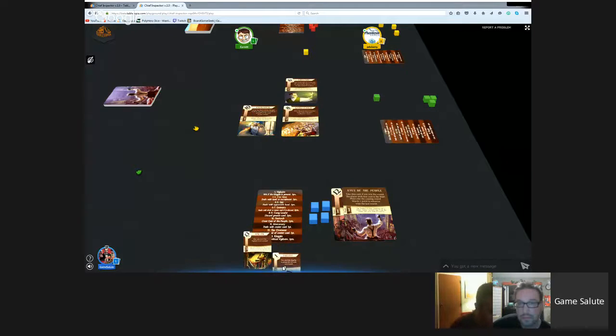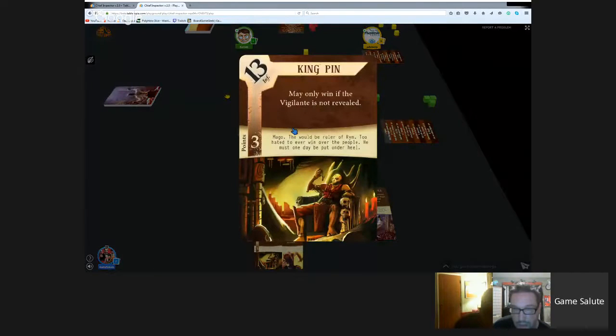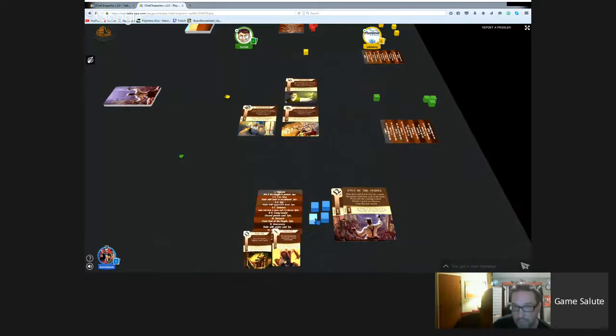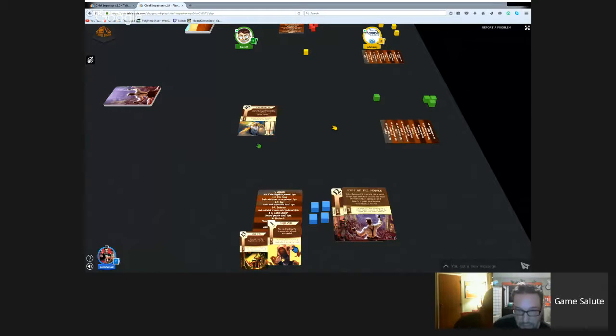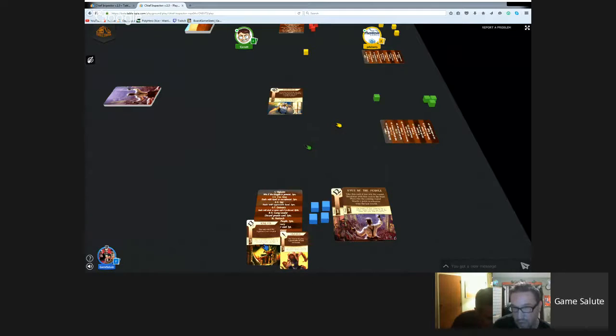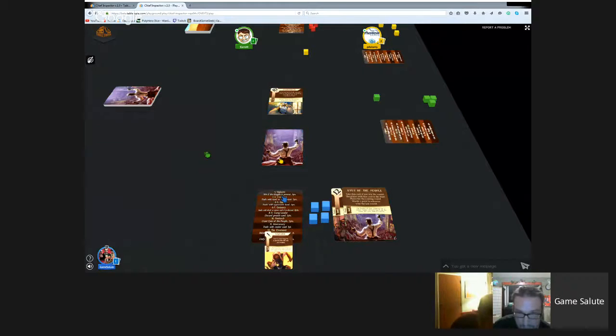Round 2 setup: Dan picks the 13 card, Philip takes the Emissary, and Garrett takes a five (con man). The Patriarch is the card up for influence. They each pick one from their two-card hand and place it face-down. Dan will reveal first.